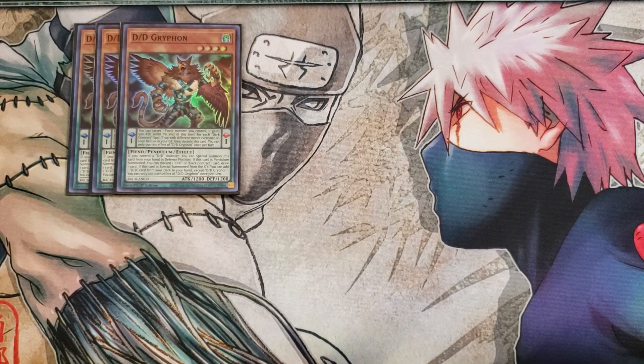D.D. Griffin has a pendulum effect where you can target one fiend monster you control and it gains 500 attack points until the end of the turn for every dark contract spell or trap with a different name on your field or in your graveyard, then destroy this card — once per turn. Its monster effect lets you special summon it from your hand in defense position if you control a D.D. monster. If pendulum summoned, you can discard a D.D. or dark contract card to draw a card. If special summoned from the graveyard, you can add one D.D. card from your deck to your hand. It's a great combo piece for this deck.